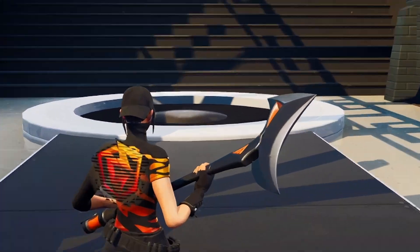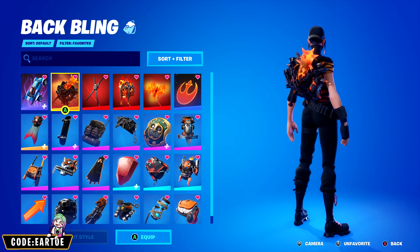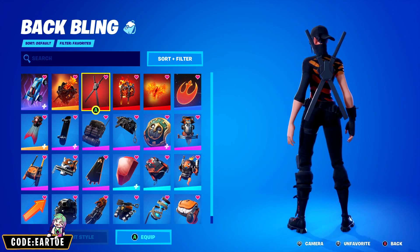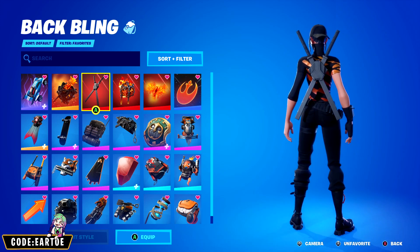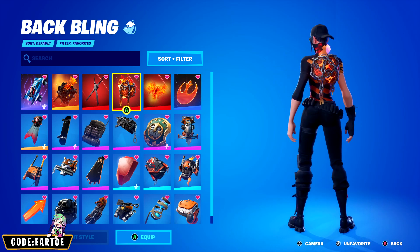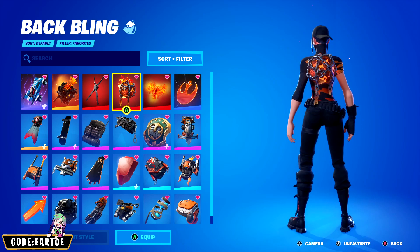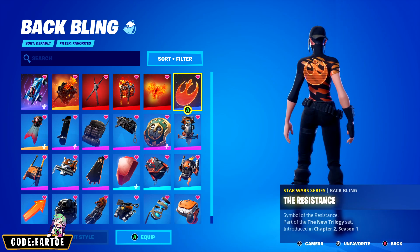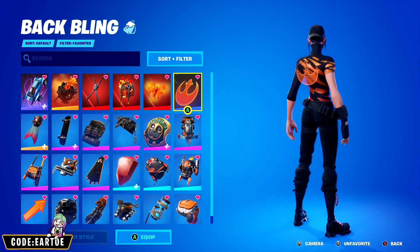I have quite a few back blings to show you for this video. If you don't have many orange cosmetics, you can choose items like this all-black one and you're still going to be able to make some clean combos. Lava cosmetics like this one work quite well in my opinion — this might be a little too bulky but I think it still works.